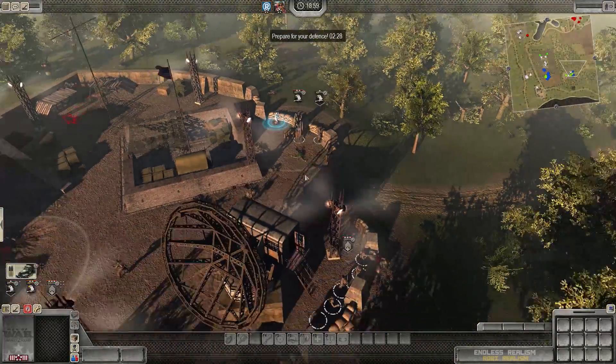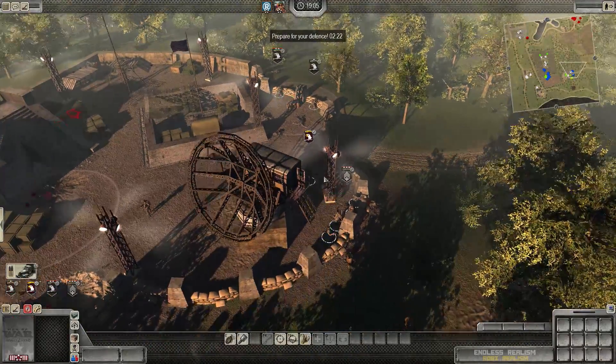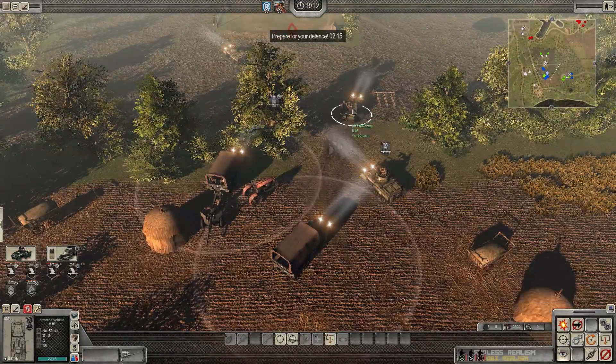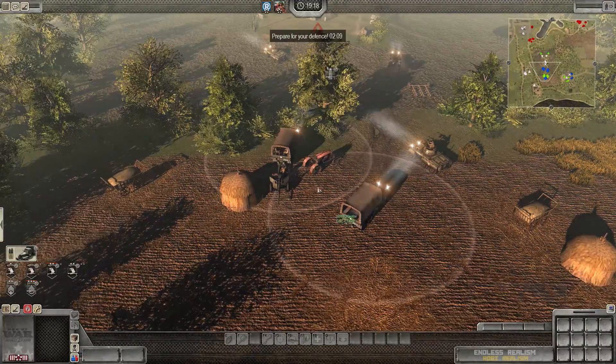Me and Pixel did a pretty good job last time cleaning up German positions. Now we're going to hold with US Army Rangers up at the top. What do we got down there, Pixel? You've got a couple of vehicles under your control. Actually I only have one. Let me give you the Greyhound.